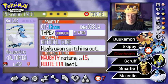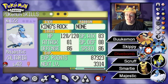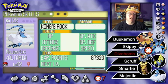Majestic, our level 42 Altaria, is first. Natural Cure ability, healing status conditions upon switching out of battle. Naughty Nature gives a boost to attack while dropping special defense. Her stats are very nice in the low to high 80s. She's holding King's Rock to possibly cause flinching, and her moveset is Dragon Breath, Fly, Dragon Dance, and Safeguard.